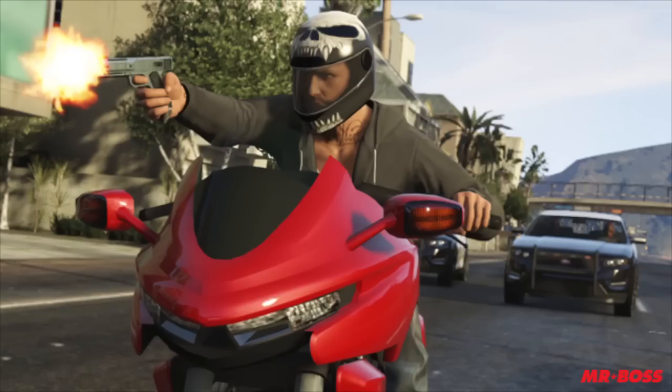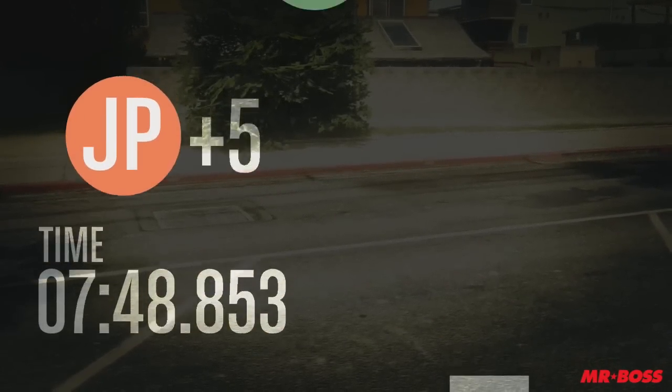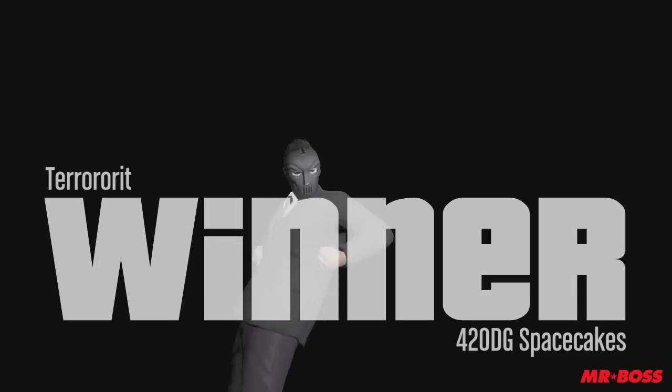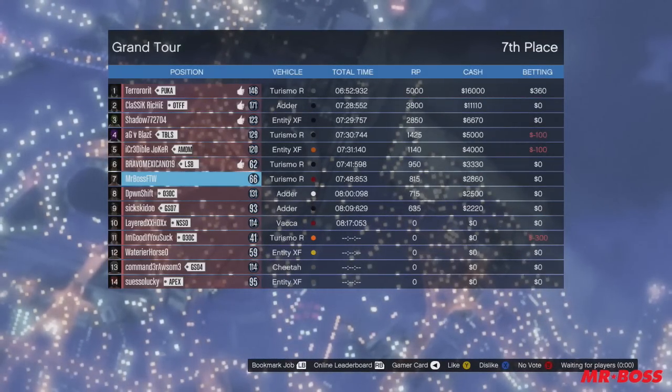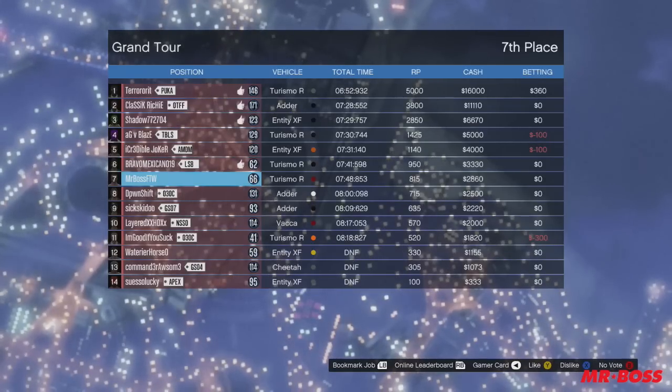The second image is the Dinka Thrust. Dinka, as you know, is the real-life equivalent of Honda — they make the Dinka Jester and some other bikes in the game. This looks to be a very sporty motorcycle. All you stunters out there and guys who like fast motorcycles, this is going to be right up your alley. The Dinka Thrust is the first time we've gotten a motorcycle as a DLC vehicle. I'm excited to get my hands on it, do some tricks, and start flying up and down the highway.